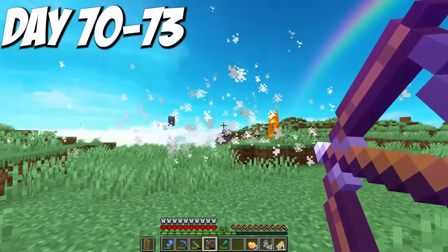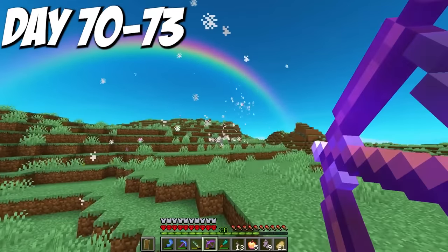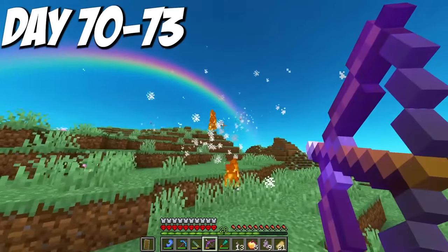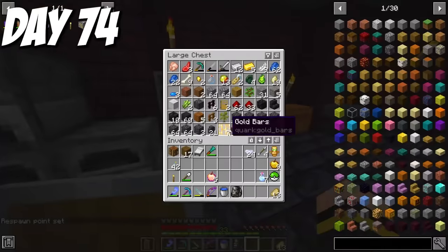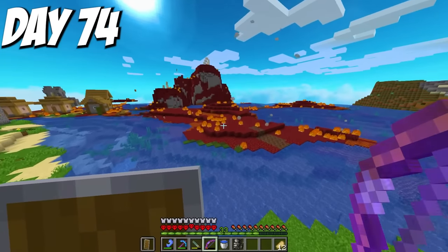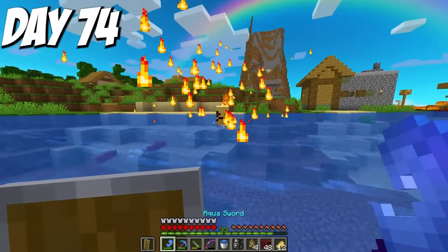It still took a few days, but being able to take out these spirits in one or two arrows saved tons of time. By day 74, I once again had enough essence but not enough diamonds, so I spent the whole day grinding for Ignis essence for Ignis picks. Then day 75, I went mining. Hopefully this would be my last mining trip. I mined until the middle of day 76.